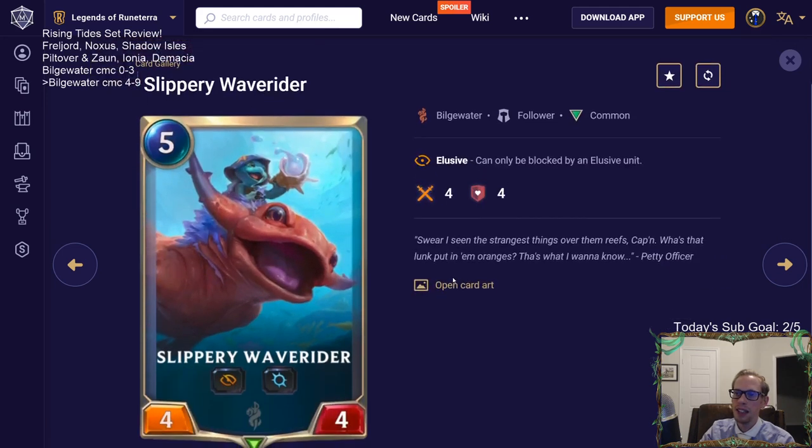Slippery Waverider is five mana four-four with Elusive and Attune. It doesn't do anything beyond that, but a four-four Elusive body for five with Attune is a solid stat line. It may not make the cut in optimized decks but it's excellent filler and especially strong in Expedition as a common.